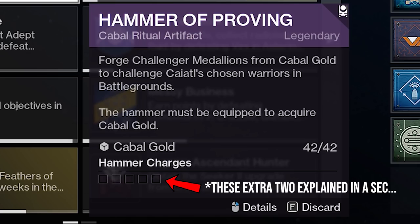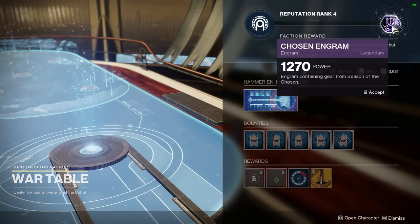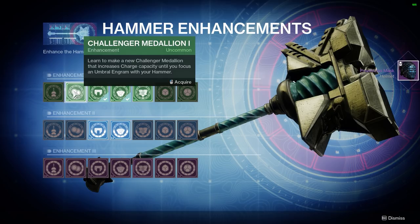So you're going to need to level up the War Table to get an unlock that allows you to hold those 2 additional charges. When you interact with the table, you'll see the Hammer Enhancements button. Click this and it will bring up a full page of enhancements. The upgrade you need to acquire to hold those 2 additional charges is called Hammer Charge 1.